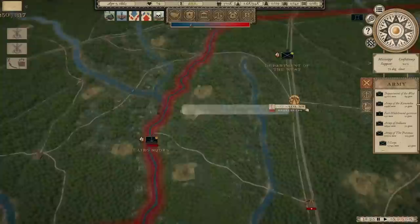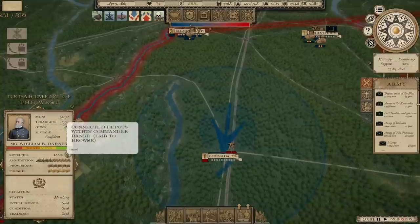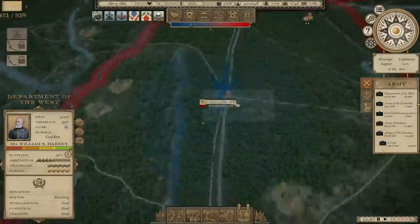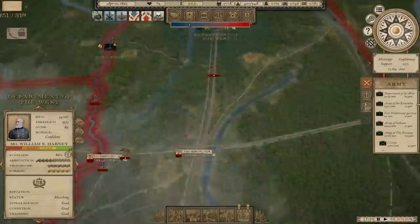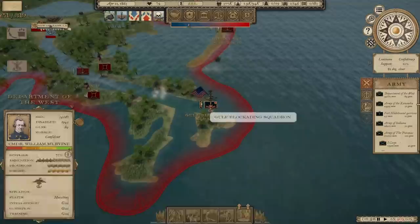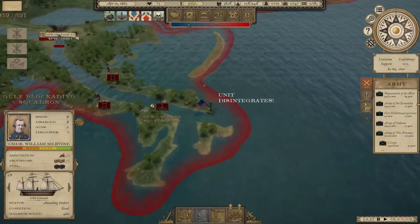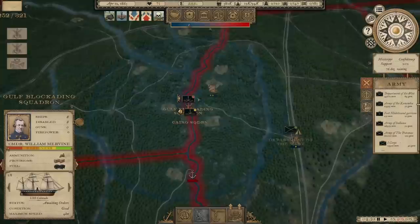I'm moving the Cairo Squadron south — I just won another naval battle on the Mississippi. We're going to try to keep them parallel to what the Department of the West is doing. We're getting into the spring now, so movement should work a little better. We'll take Grenada, supply will be a little bit of a concern, but we've got fairly good readiness still. I'm going to go ahead and just make my move for Vicksburg now. Another victory by our New Orleans Squadron — 115 guns strong.